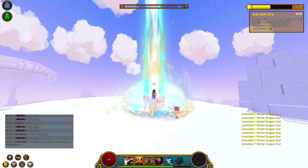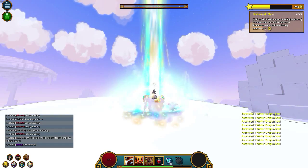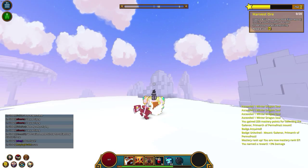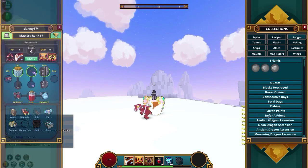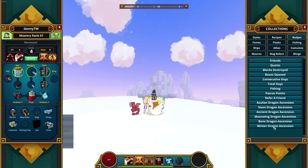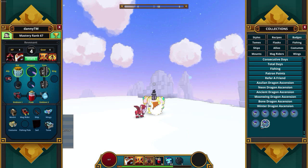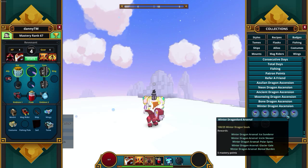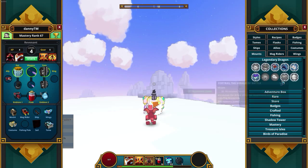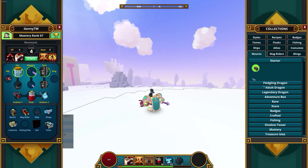I'll show you guys what the dragons look like, so that's gonna be an extra bonus for you guys. We've reached the maximum — let's go to our badges, let's open up our characters, go to our mount, go to our badges, and go to Winter Dragon Ascension. How do you equip it? You can't equip it yet — oh, it's in here!